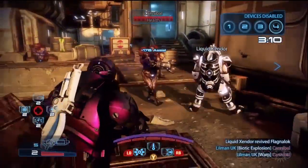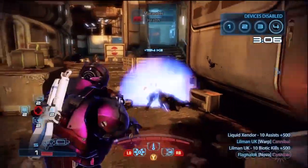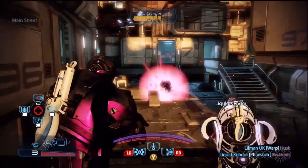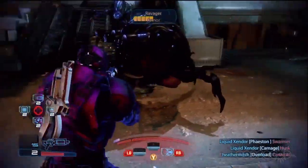The Vanguard uses both combat abilities and deadly biotics. They are glass cannons that have very little regard for their own safety — all that matters is getting in close and crushing the enemy. Biotic Charge will quickly smack you face to face with your target, leaving them slightly stunned and open to a follow-up attack.